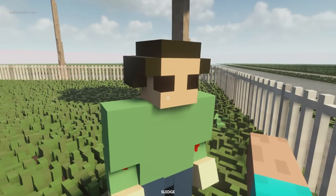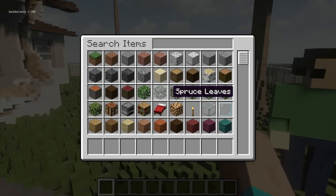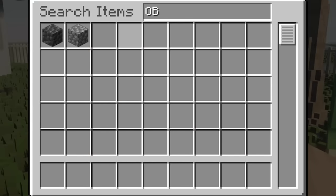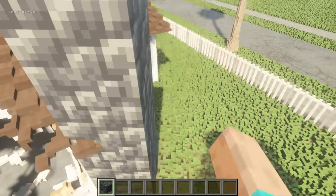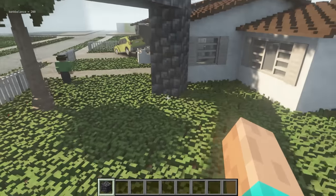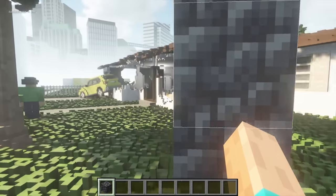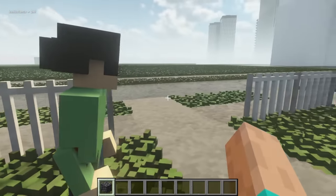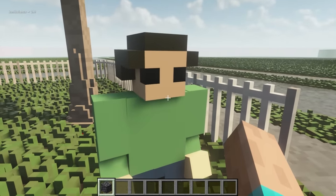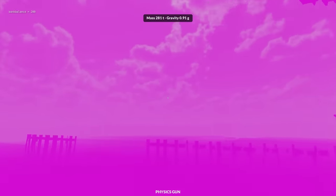We have to build ourselves a portal. You guys know how to build portals, right? You just grab obsidian — oh, is there obsidian? We grab the next best thing: deepslate. You just build up like this. This is what a portal looks like — a big old portal to Minecraft. Hopefully this works. It doesn't look the coolest, Bob, but I'm telling you, just jump right in. You first, Bob!